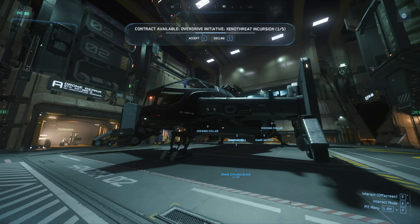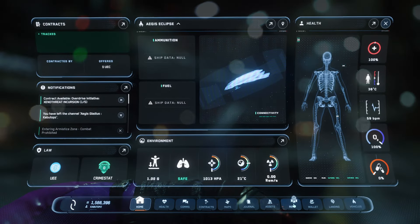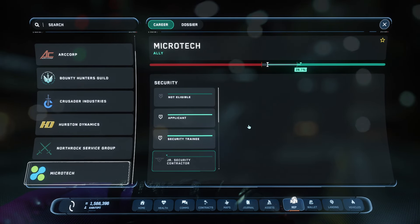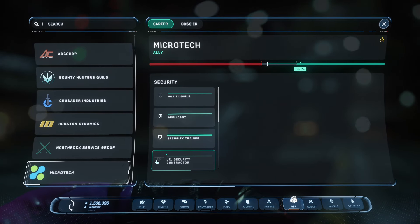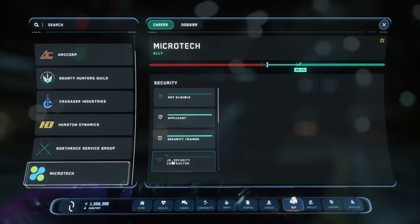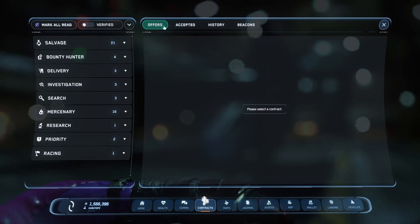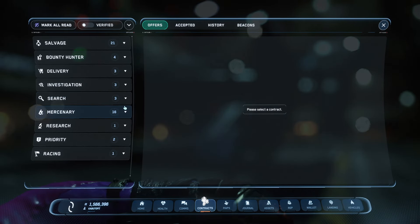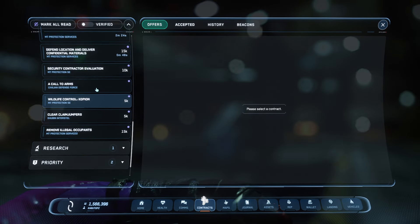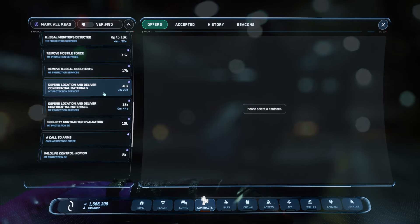First things first, guys, you are going to have to have a certain reputation with Microtech, okay? Or if you do Hurston, but Microtech is the easiest. You need the Junior Security Contractor rank. I have a video for that down in the description if you would like to understand how to unlock this super fast — it takes less than 30 minutes. Basically, you just go to the Mercenary tab and go to the Copion missions, the Wildlife Control Copions. There's a certain area you have to go to, so make sure to check out the video and figure that out.